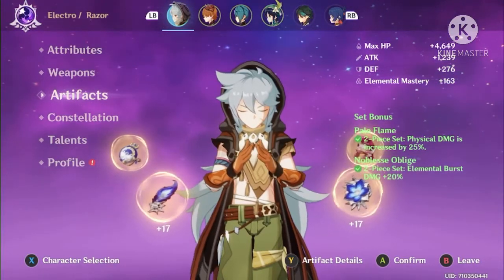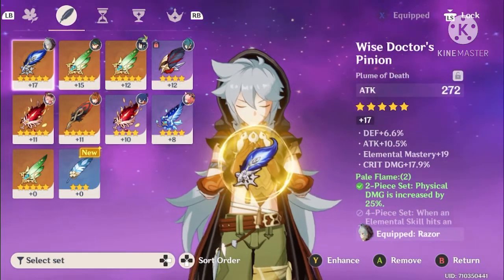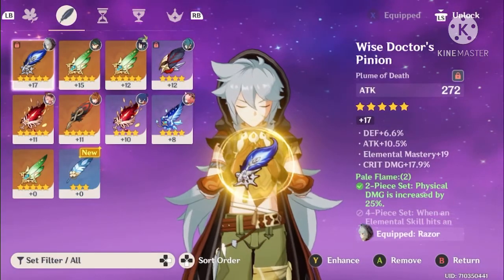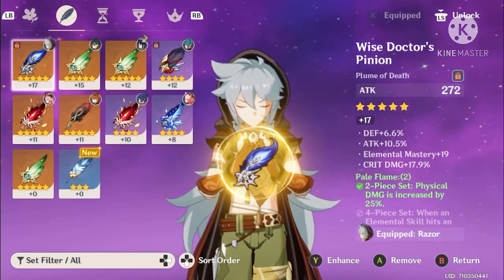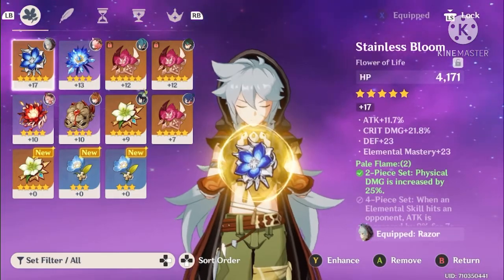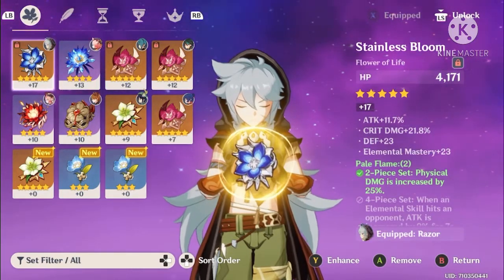Looking at the artifacts now — I have crit damage coming off this artifact. It's not maxed yet but it's still very good. I've got attack rolls, though I did unfortunately get a defence roll, which sometimes happens when you're farming artifacts. Next is my Flower — I have more crit damage rolls and attack rolls. I'll lock it because if you have a good artifact, you need to lock it to make sure it's not accidentally fused into something else.